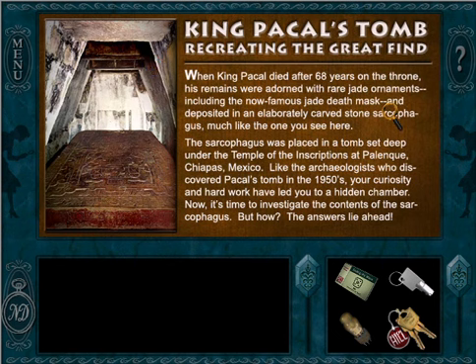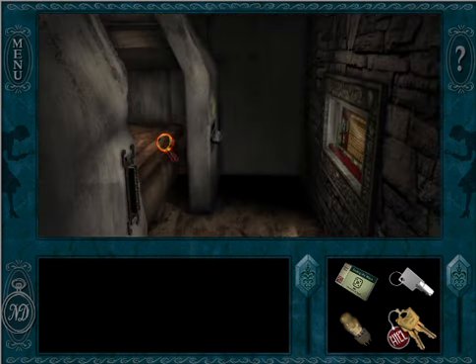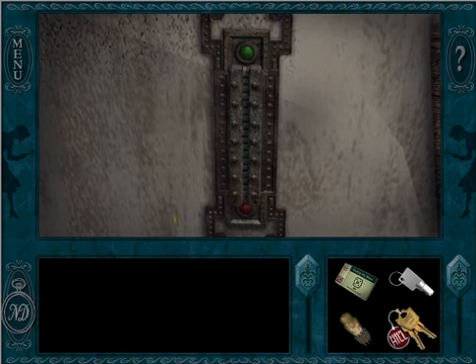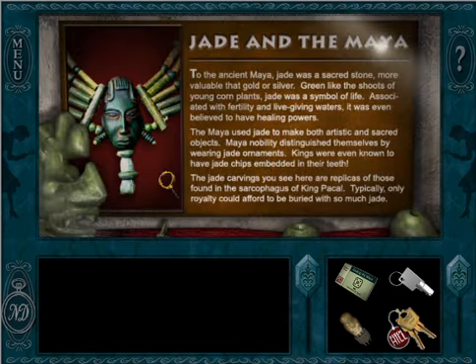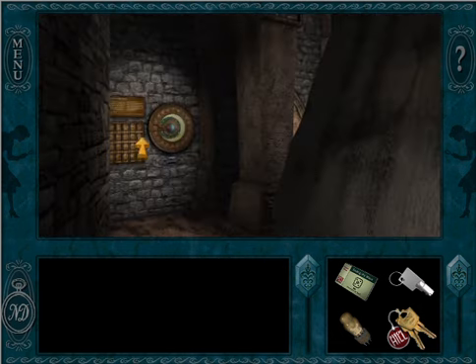King Pakal's Tomb — recreating the Great Find. Adorned with rare jade ornaments. Sarcophagus — so it's a replica of his sarcophagus. We need to finish all the things on level 3 in order to open it up and get a cool glow stick. Jade and the Maya: to the ancient Maya, jade was a sacred stone more valuable than gold or silver. Green like the shoots of young corn plants, jade was a symbol of life. Associated with fertility and life-giving waters, it was even believed to have healing powers. So that's why there are so many jade carvings.